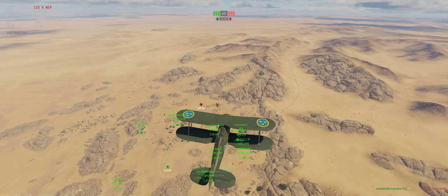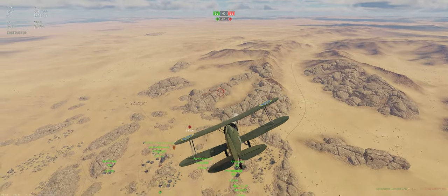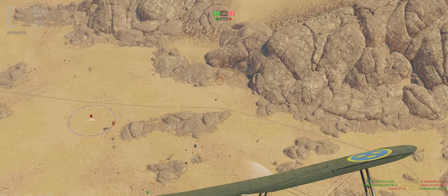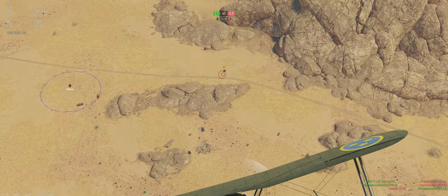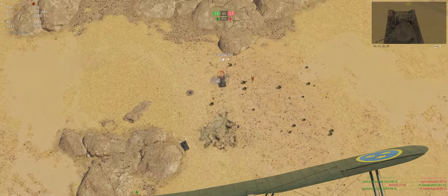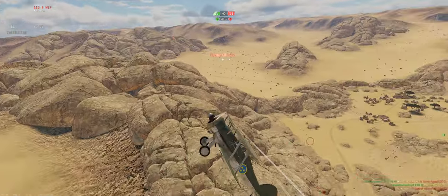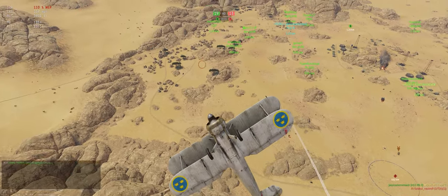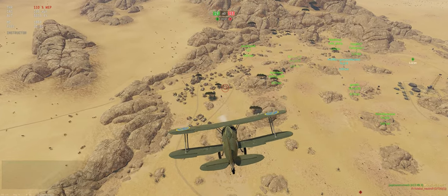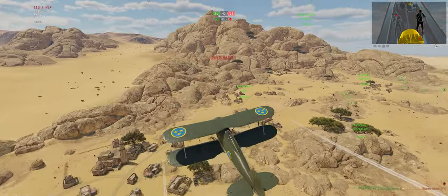Looks like an AA might have just spawned down below us here. I'm going to cut our throttle down to zero, just try and stay quiet in case he hasn't seen us yet. Check out what that guy is — we're not going to be able to kill him, so let's see if we can get the back two guys. There we go, got a crit on him. So those LVTs, there's two guys in the back there that have no armor around them, just kind of open top — good to take them out. Hopefully get an assist later. Let's do it again with this one. We're also going to mark them for our teammates so they know where they are.